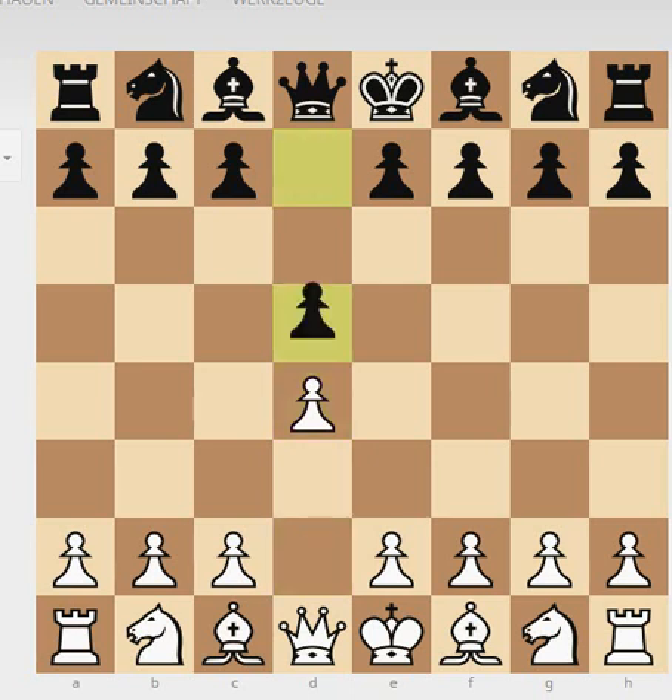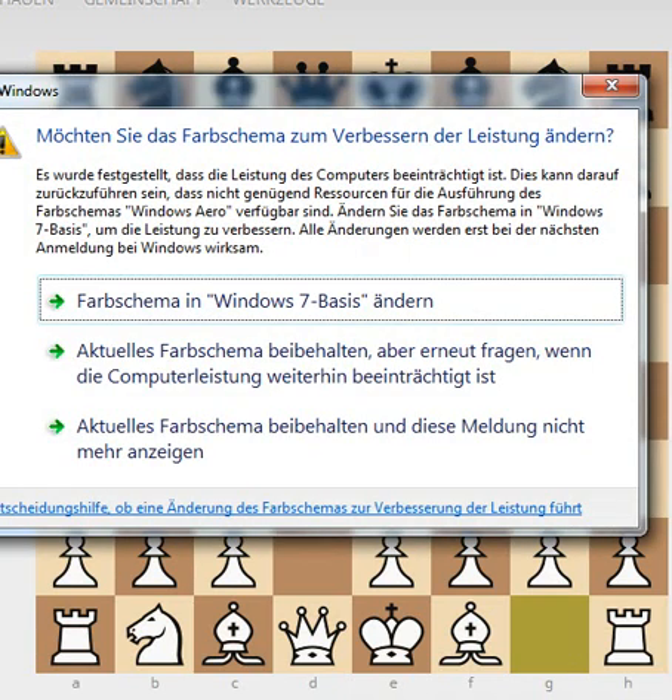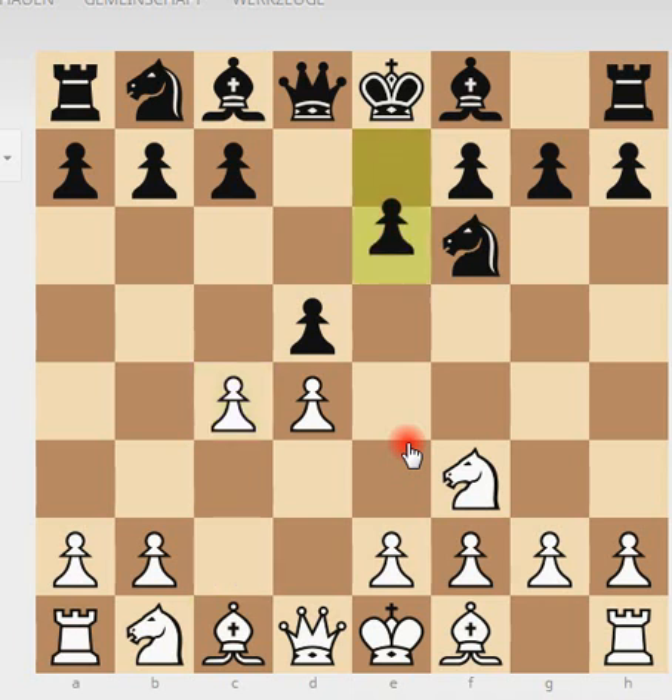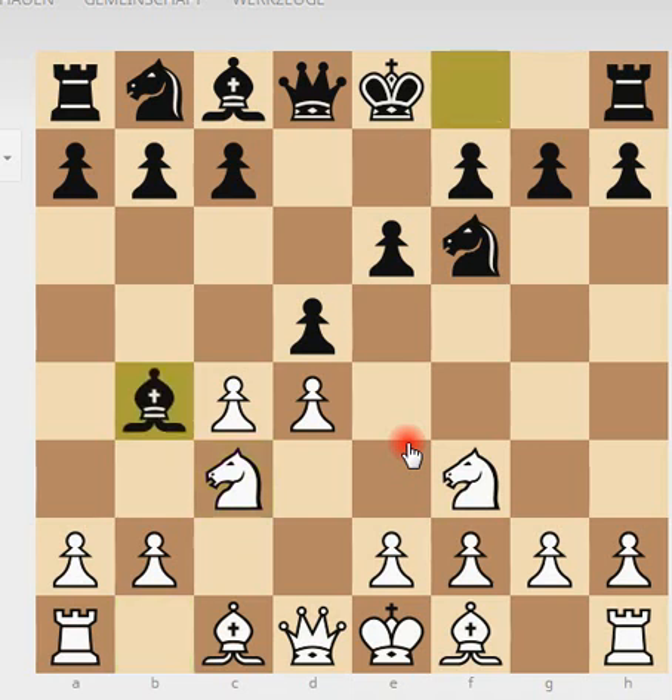Reshevsky played D4, Fischer played D5 — something he later dropped and went for Nf6. Reshevsky played Nf3, we see Nf6. Reshevsky went for the usual C4, C6 and Nc3. And here Fischer played Bb4, the Ragozin variation, which is a very active variation for black.